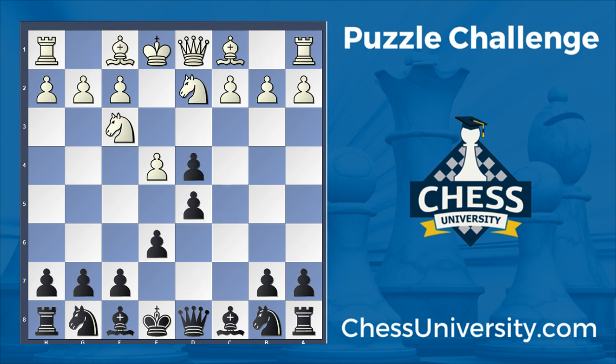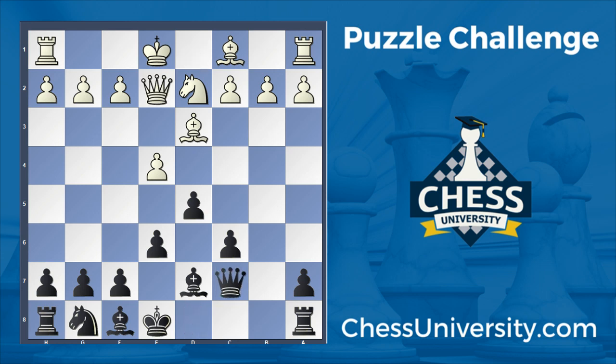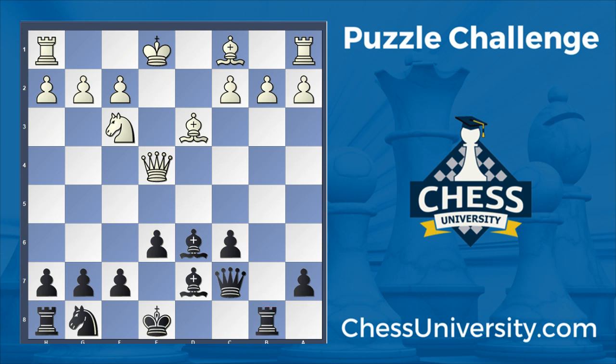The moves were: Tarrasch, c5, knight gf3, cxd4, knight d4, knight c6, bishop to b5, bishop to d7 defending the knight, knight to c6, bxc6, and bishop back to d3. Queen c7, queen e2, bishop d6 — black is getting pretty good development here. Knight to f3, with the potential threat of pawn to e5. To avoid that, black captures on e4, queen takes e4, rook to b8.